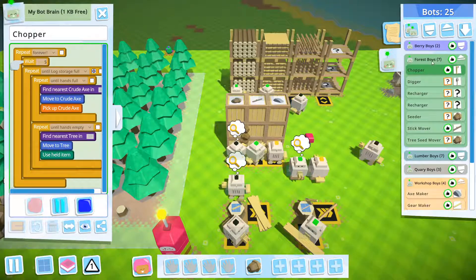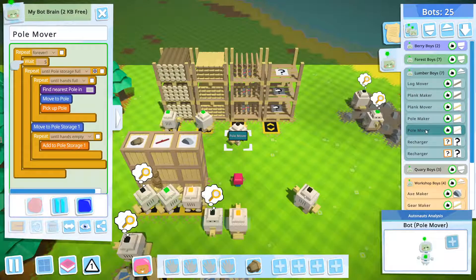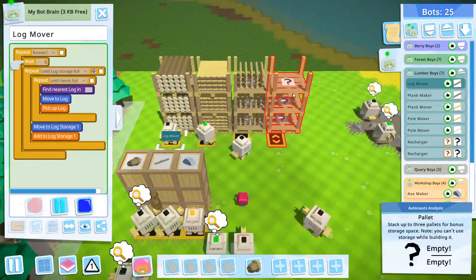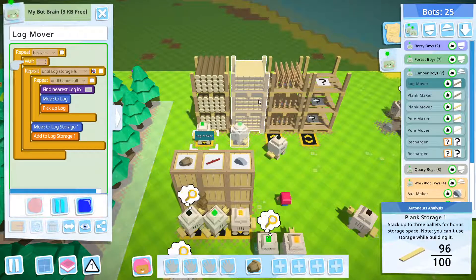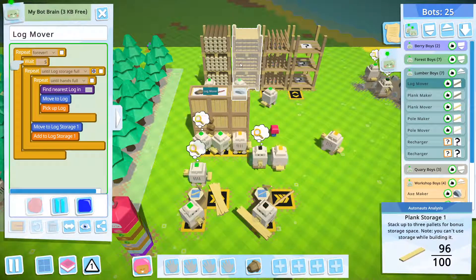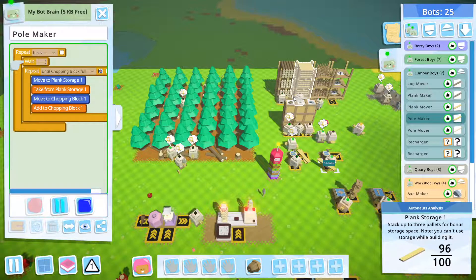Let's go to the lumber boys. As you can see, I put the lumber boys' work inside the forest. For the lock mover, pole mover, and plank mover, the format is almost the same — the difference is just the object they detect. For example, the lock mover will stop if the lock storage is full, the plank mover will stop when the plank storage is full, and the pole mover will stop if the pole storage is full. They move items to storage. In this current version, there is no difference in implementation for the pole maker and plank maker.